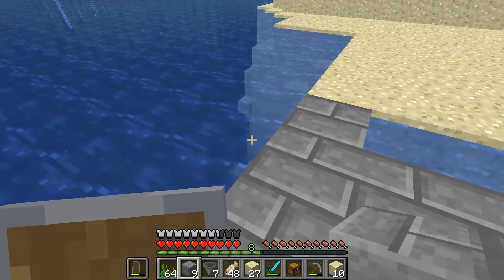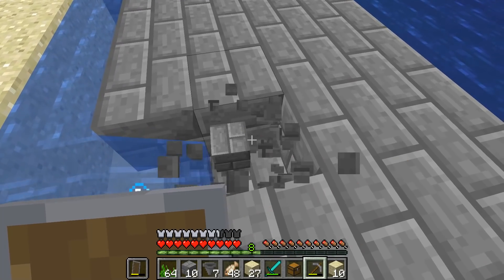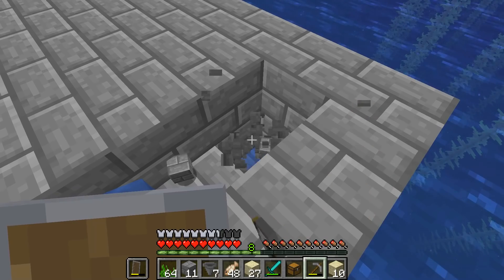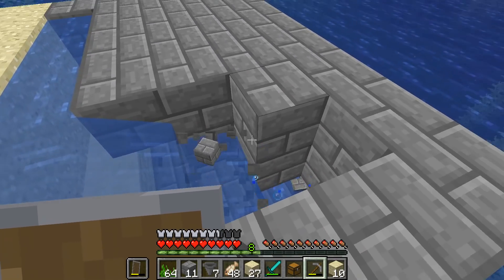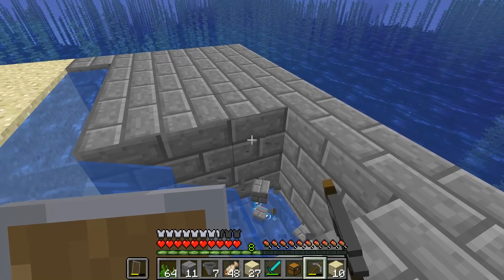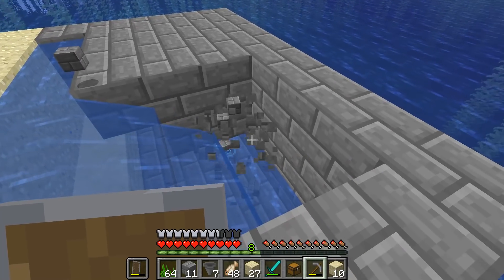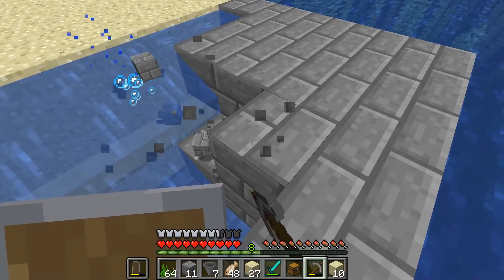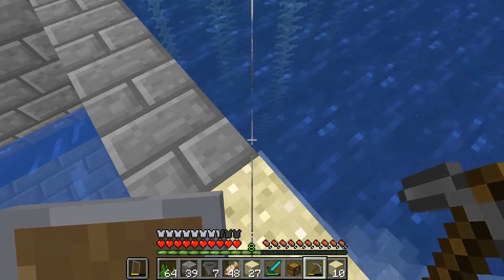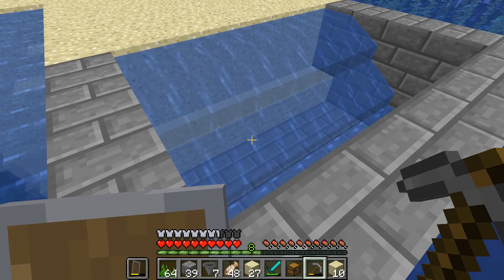Once that is done, all we need to do now is go back and break these blocks all the way across. As you can see it creates a nice little waterfall effect and that's going to push everything over into our hoppers. That's got the nice little waterfall exactly how we want it all the way across.